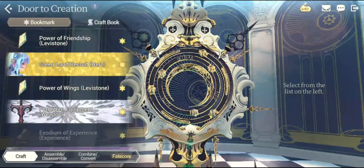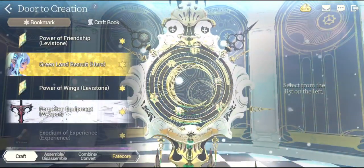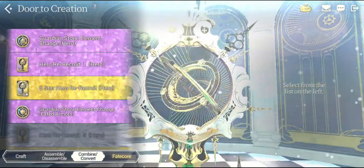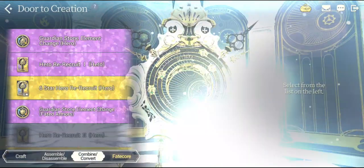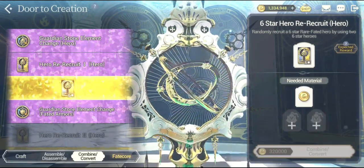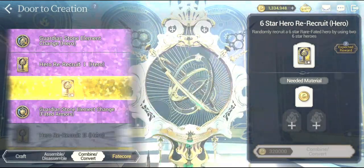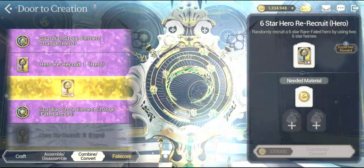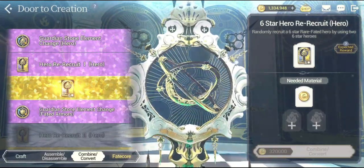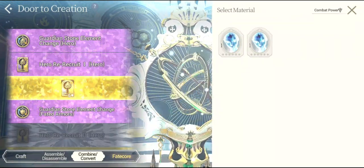It might sort of confuse a lot of people because when you actually go into the combine and convert — where you'll be using the pure — you will not see this particular banner called '6-star Hero Re-recruit,' which says randomly recruit a 6-star rare to fated hero by using 2 6-star heroes. In this case, you are only supposed to use the pure.